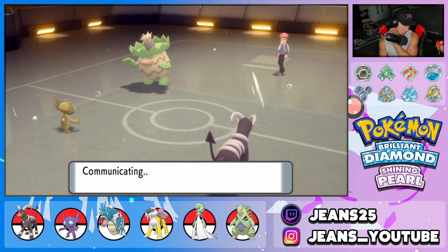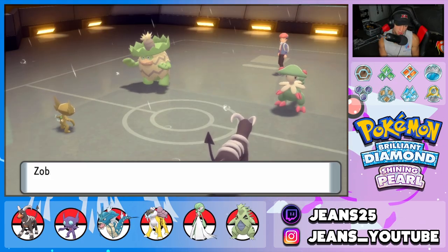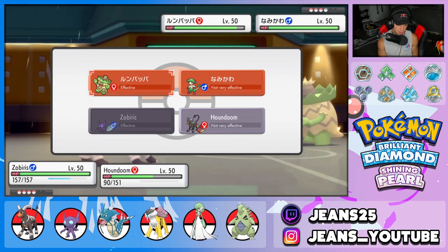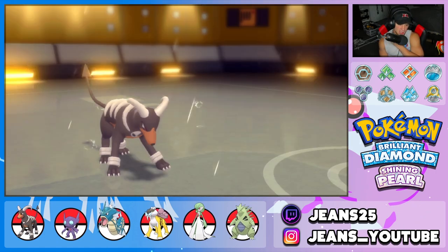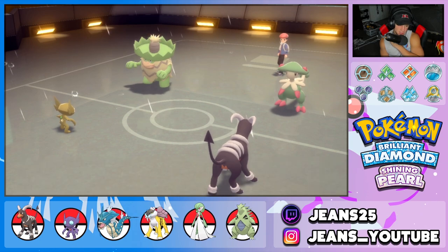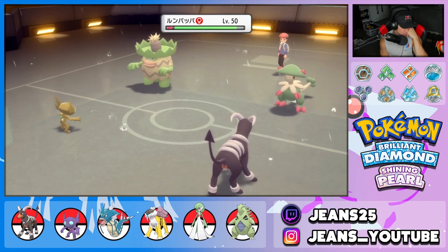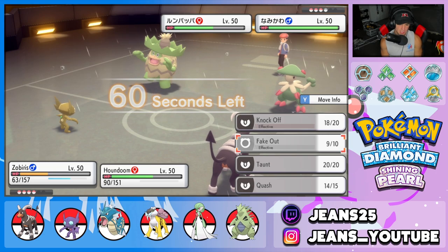Mach Punch is definitely scary — Breloom outspeeds and can Mach Punch me. I decide to Knock Off Ludicolo's item and Protect with Houndoom this turn. Breloom does Mach Punch and Houndoom goes down. I still have Gardevoir in the back. I swap in Gardevoir with Dazzling Gleam to hit both targets, and we get rid of Weather with T-Tar in the back. I Quash to get rid of Ludicolo — I really like this turn.